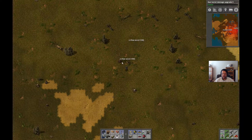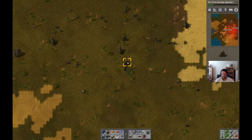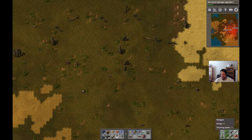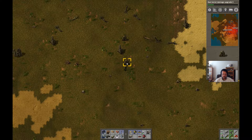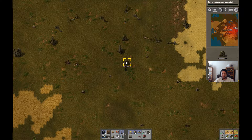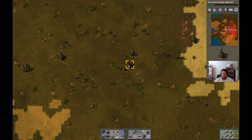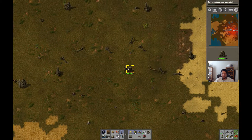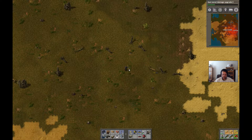Man, they've got some nice new tree models. I'm gonna scan the map for some oil. There's some to the west - there's actually a bunch to the west. Let me go take a look.